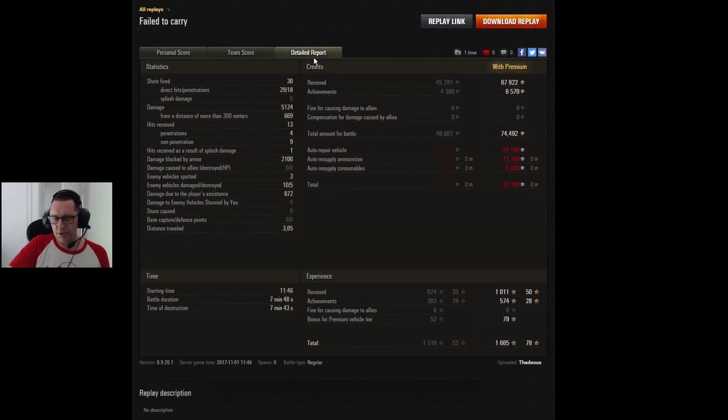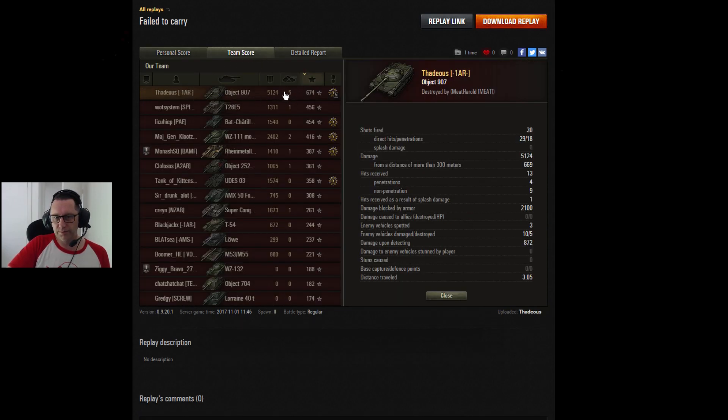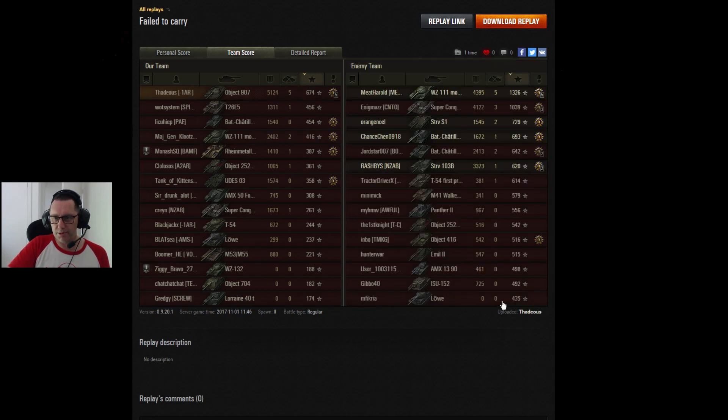Unfortunately nobody else really stood up — cost him some coin. He was down to premium ammo on the Aussie server. Only one other player hit 2,000, and Thaddeus doing five — that's an absolute pearler. Two players on the enemy team hit 4,000 and a couple of others did well as well. But unfortunately, not the result he was hoping for.